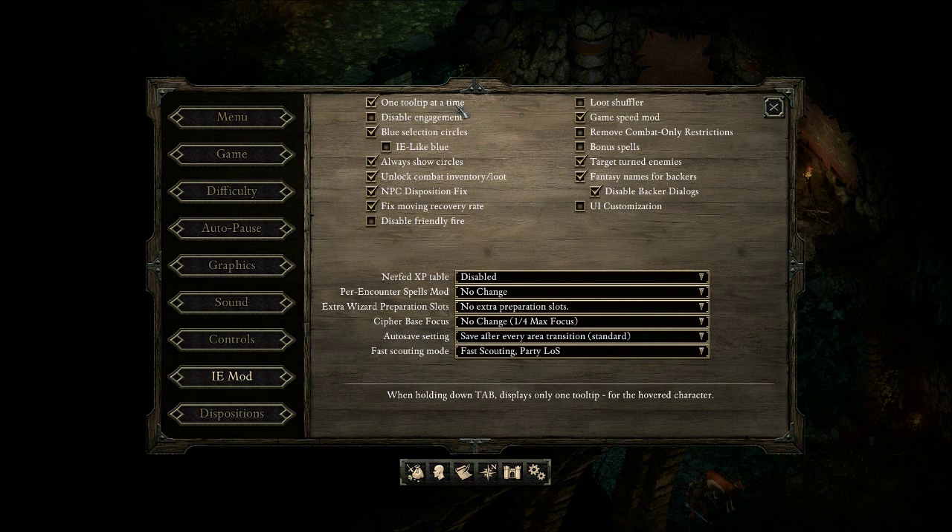I have the 'one tooltip at a time' setting enabled — that makes name tags above characters not visible unless you mouse over them every time you tab, and I really like that. Blue selection circles: now there's blue selection circles under all NPCs instead of green ones, and I have it set to always show the circles. I also have combat inventory and loot unlock activated, so you can deal with loot in your character's inventory during combat. NPC Disposition Fix — I am using that.